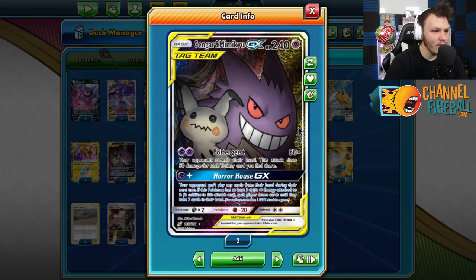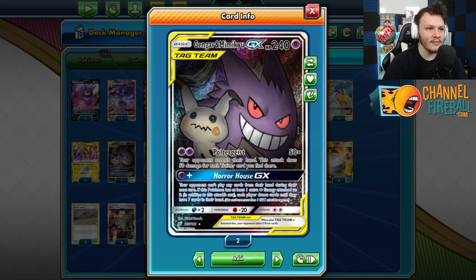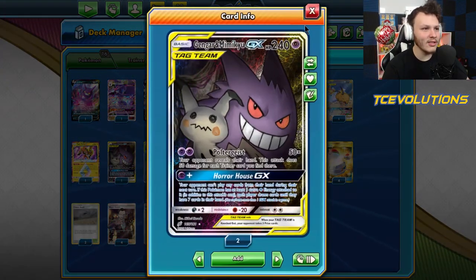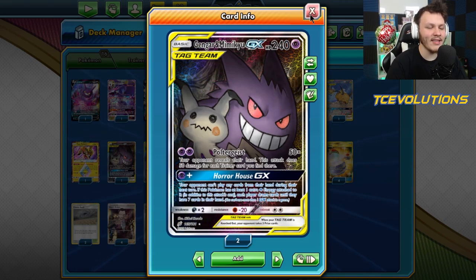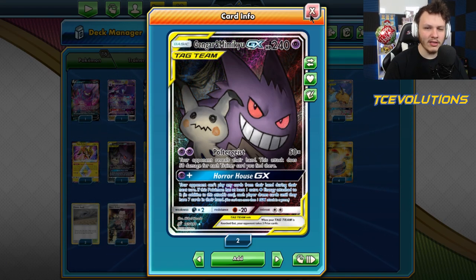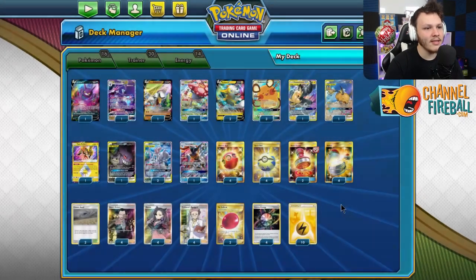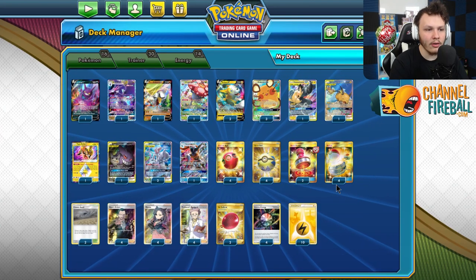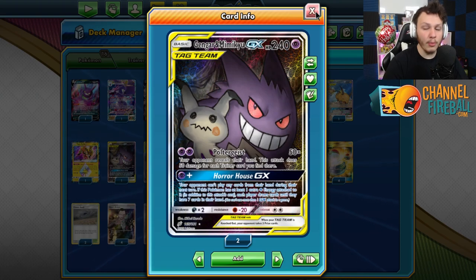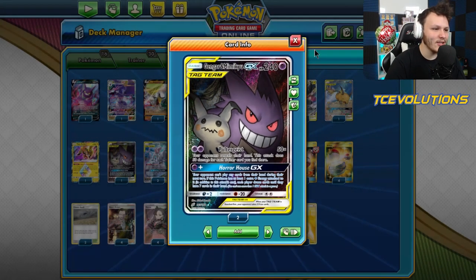I have one Gengar and Mimikyu in here, and this is the card I would cut if you guys want something different. This is my go-to cut currently in the deck — the Gengar and Mimikyu GX. It's cool, it's good sometimes, but I don't think it's super consistently good. So if you have a favorite card you like playing in this deck, go ahead and cut the Gengar Mimikyu. It's super fun when you pull off those cool plays, but definitely not essential.